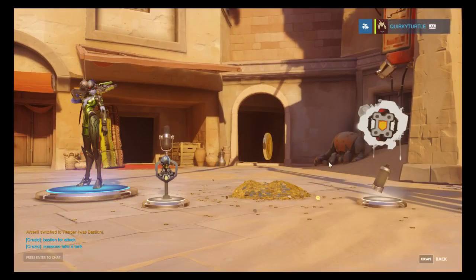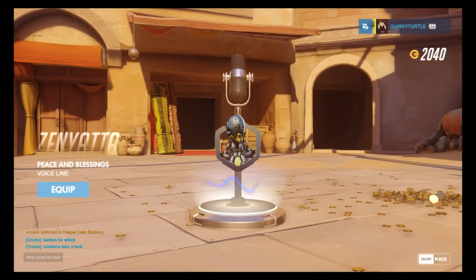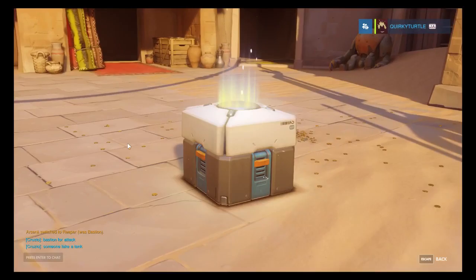Box 11: another epic, some more gold. We can buy two Junkrat skins now. Voice line: 'Peace and blessings be upon you all. Aren't you such a nice person?' Ten boxes left - let's see if we can get any more legendaries.